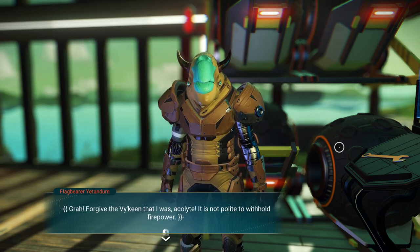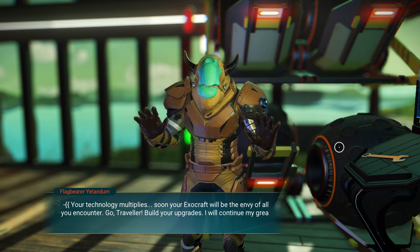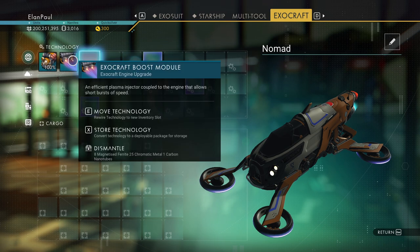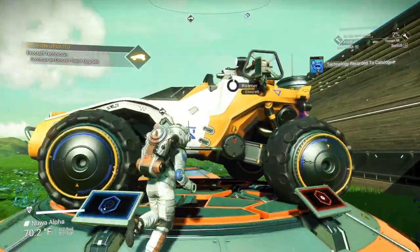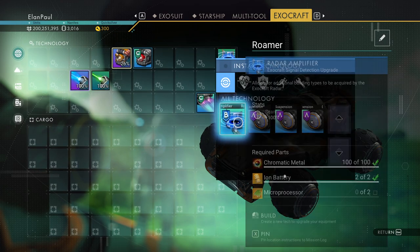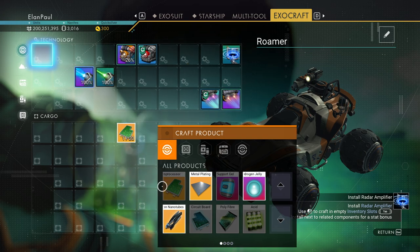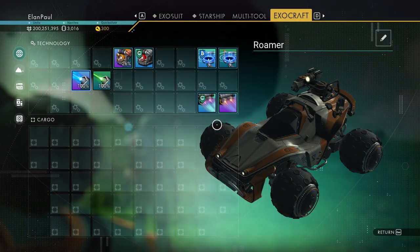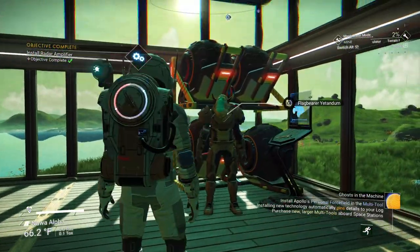'My previous incarnation did not provide you with the most basic exocraft weapon upgrades. It was not polite to withhold firepower.' The technician requires me to craft an upgrade for my signal booster, promising reward upgrades to my weapon systems. Let's put it in the nomad. We need two microprocessors — one, two. Now we can build it. Done. That is completed. Back — objective complete, just wait for the icon to appear.